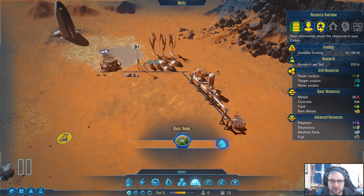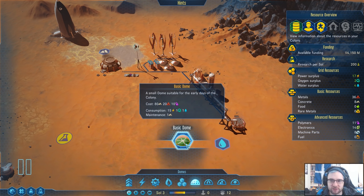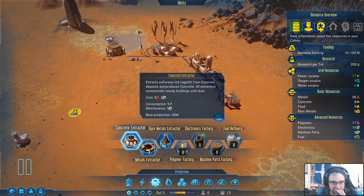More drone hubs. We're going to go straight to a basic dome. A basic dome will take 10 of our polymer — we've only got 11 — and it takes a whole lot of concrete and metal. So we should probably build a second concrete extractor for this. I think it's worth it.